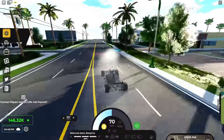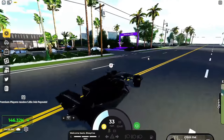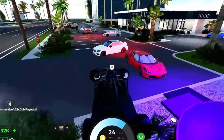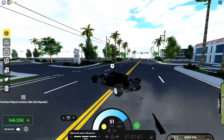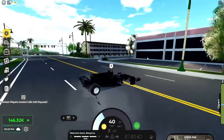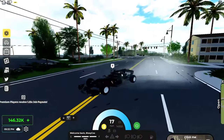Now everybody is just drifting and crashing - this is chaotic. Let's see if we can drift the corner here. We're getting there, it's pretty easy to control the car. An F1 car drifting - I'm just so amazed by this.